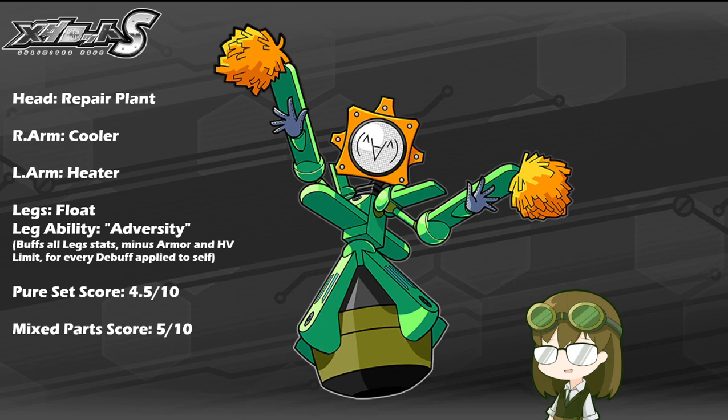Float Legs means that Sakura-Chan-Z will have relatively solid coverage across all terrains at A rank across the board. The leg ability of Adversity is a rather interesting choice for a strictly support-based model, given that it relies solely on having ailments applied to it — that can include Death Lock, Fire, Melt, Bug, Freeze, anything of the like that is a lasting ailment. The more of those that Sakura-Chan-Z has applied to itself, the faster it gets, the more dodgy it becomes, and the easier it is for it to reduce incoming damage.